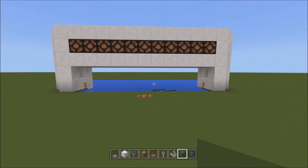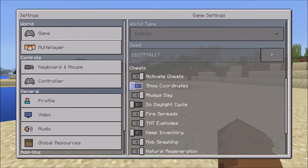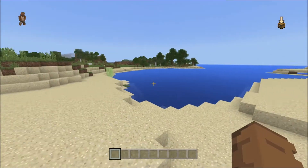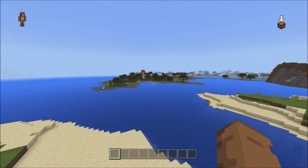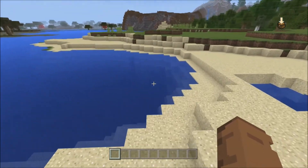We are here in a random world. Here's the seed in case you're interested — I'll leave it on screen for you. It's actually a really cool place to spawn, there's a lot out here. You've got some nice mountains over there, pretty cool, mushrooms already right here.